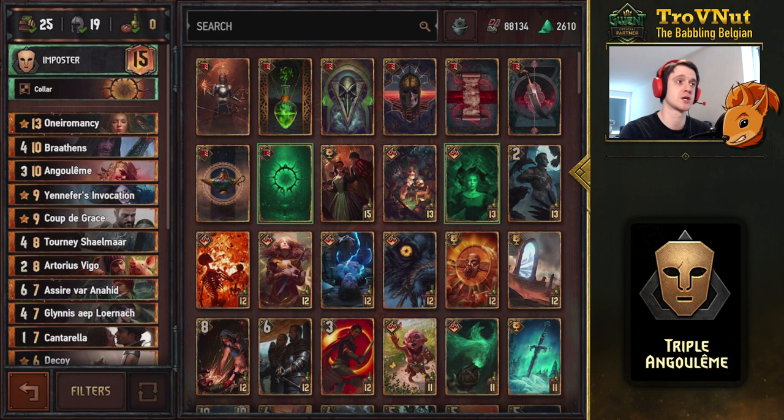It is an Assimilate deck with a lot of ways to take out high-powered units and put them to your use. Angoulême is a powerhouse if you manage to grab those very powerful scenarios, which should happen — I mean it's happening about 80% of the time. The Northern Realms match we saw was a downside since there weren't any scenarios, but even without that this deck is very powerful. You have a lot of ways to get cards from your deck or your opponent's deck and put them to use. Play smart and you'll come out on top.